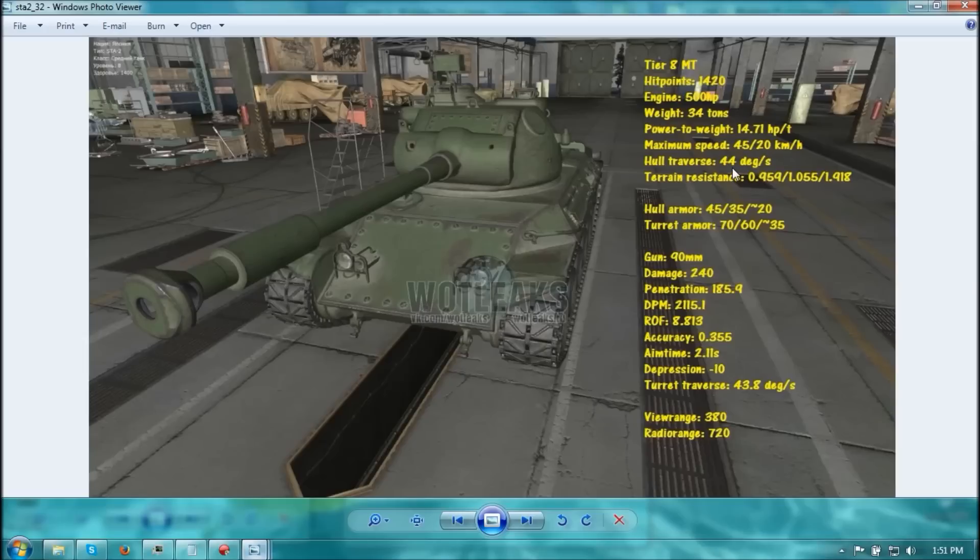Hull traverse is 44 degrees per second — decent, not as quick as the 55-ish of some Russian tanks. Terrain resistance is kind of bad: 0.9 for hard, 1.05 for medium, and 1.9 for soft terrain. This is borderline heavy tank stats, or even like a heavy tank destroyer like the Jagdtiger or Ferdinand.